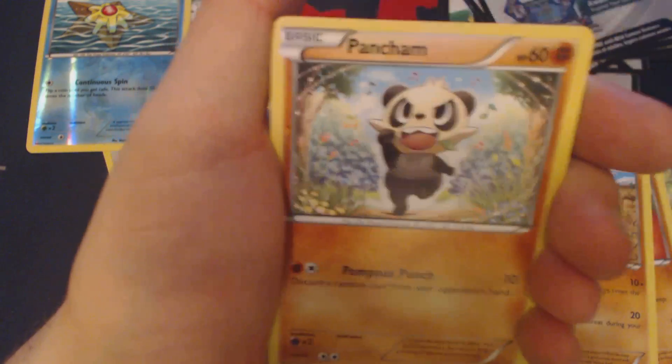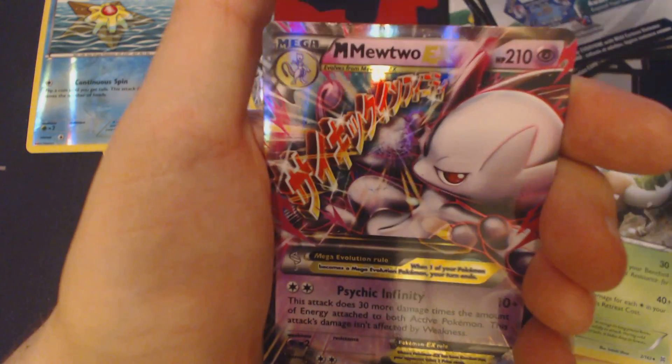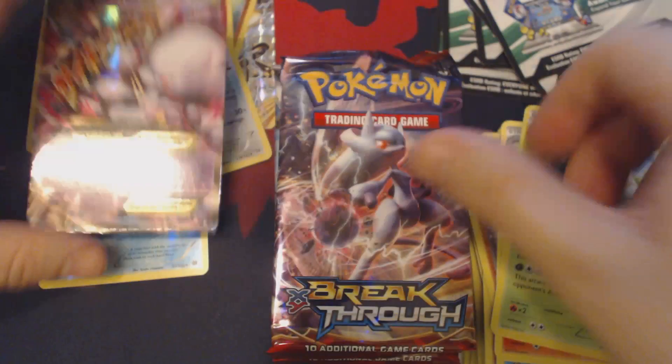Swinub, Sandshrew, Meowth, Pancham, Fennekin, Vanillish, Quilava, Pinsir, Reverse Holo Octillery, and Mega Mewtwo EX.